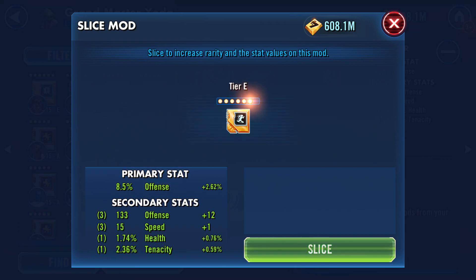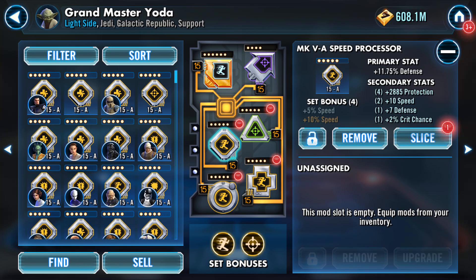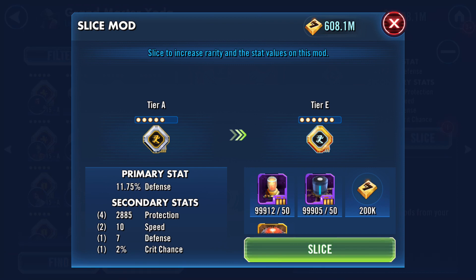Alright, here we go — let's see what happens. We got +1 speed, 12 offense, and a couple other stats. Not bad. Let's go to this next one and slice this one as well — from A to tier E 6-dot.